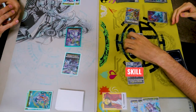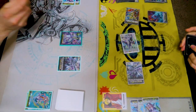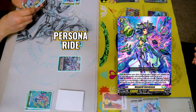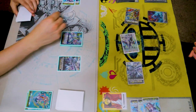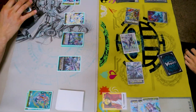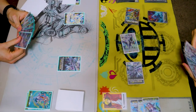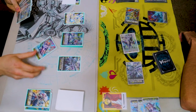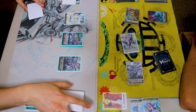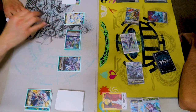Mandatory soulcharge. Bad. Best turn. Draw. Persona ride. Draw. Considering I kinda want a front row... Persona ride skill, counterblast, soulblast. Reveal a front trigger, put it on top of my deck. Get triple drive. 23 to Vanguard. Take it.